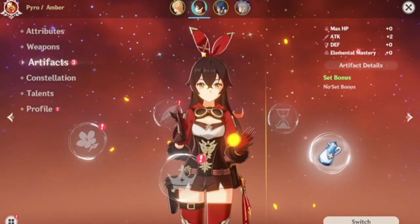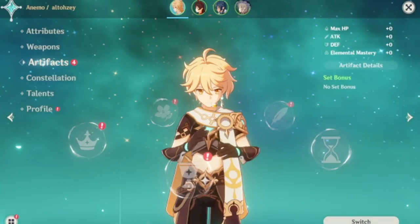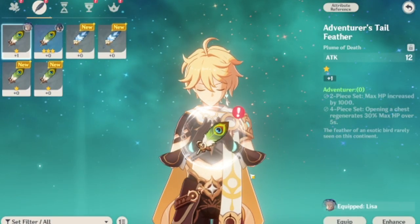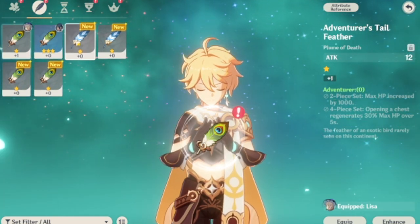For Amber, I think I've got the same thing — no, I don't. I've got Traveling Doctor's Medicine Pot. And then for Aether, I don't really have anything, which means I should equip a Tail Feather. I believe — so Tail Feather it is.